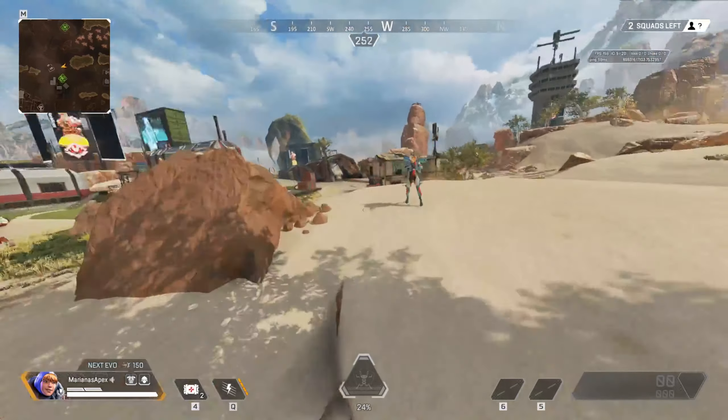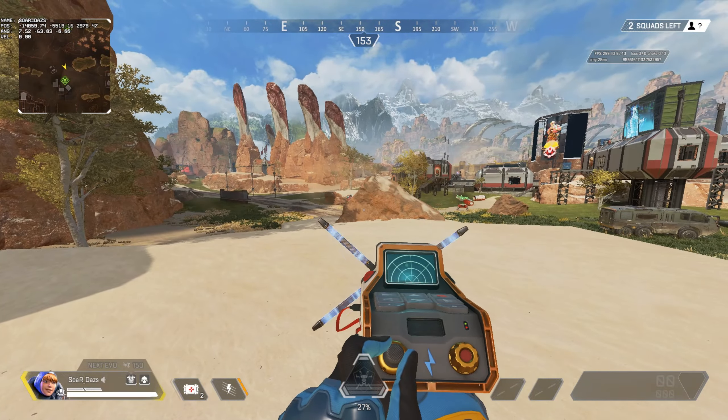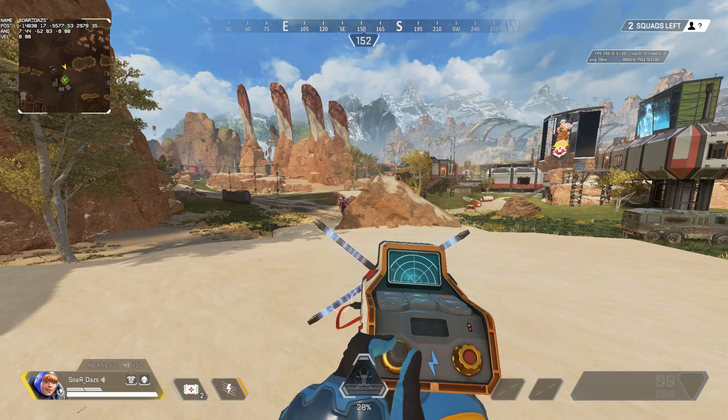It's like playing aim lab or any aim trainer in a test range — if you're trying to hit something more vibrant, you're going to be able to hit it a lot easier than something dull that blends into the background.